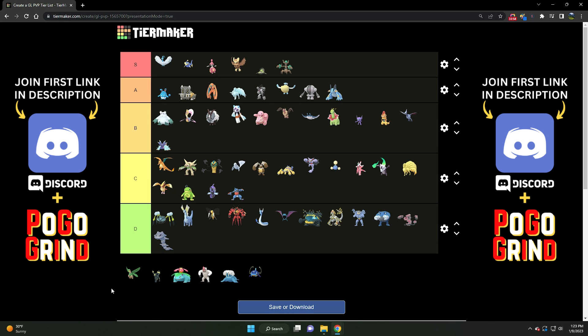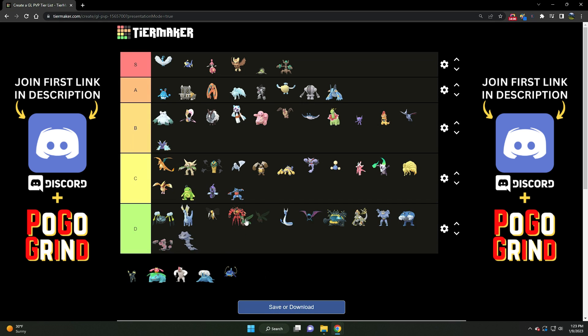This brings us to Tropius — solid C tier Grass/Flying type, sort of an anti-meta pick, much like Jumpluff. Very similar stats. Very bulky. It just doesn't have the best fast moves unfortunately, and it doesn't have the best coverage move in the form of Aerial Ace, which really holds it back.